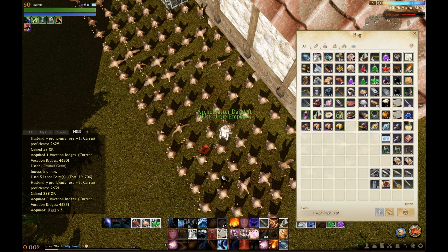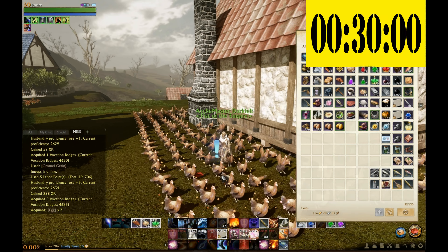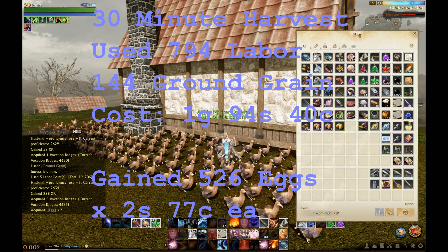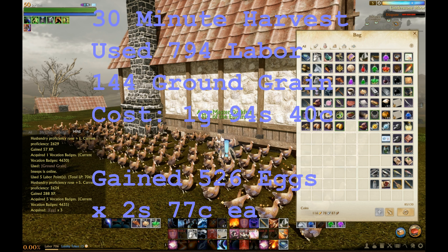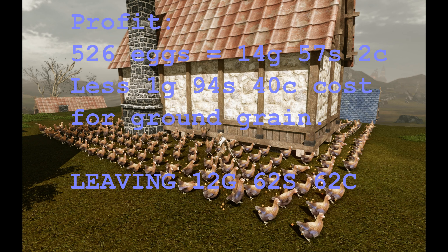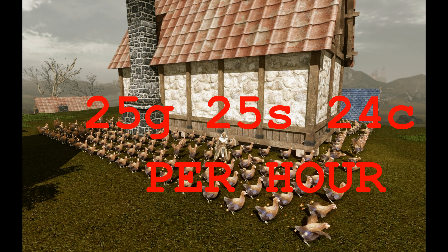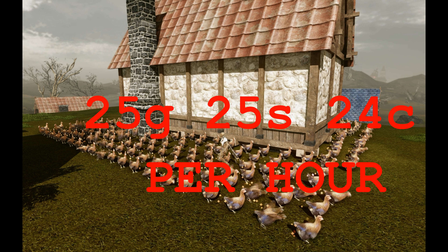So we're just finishing up the 30-minute harvest — here are my numbers. That's a 30-minute harvest: used 144 grain, 794 labor, and gained 526 eggs. That's a profit of 12 gold, 62 silver, and 62 copper after the cost of the grain. Double that and you get 25 gold, 25 silver, 25 copper per hour — that's over 25 gold per hour, plus the rares we collected. So there you have it. I hope you come by and give it a try.